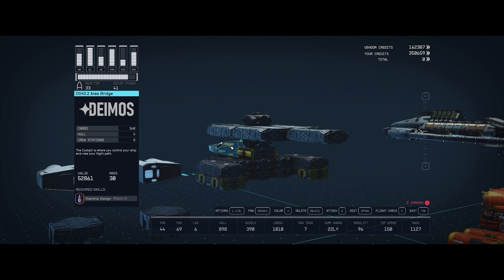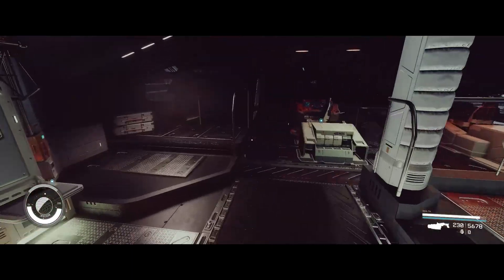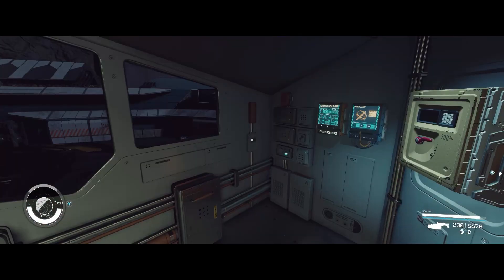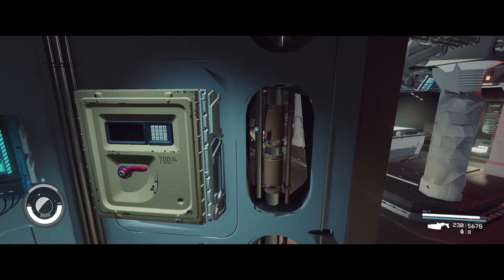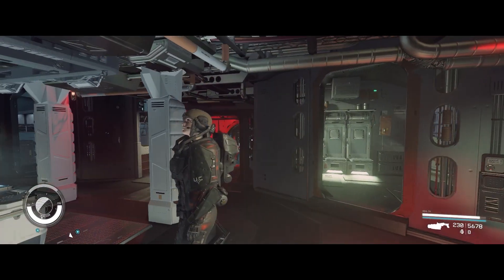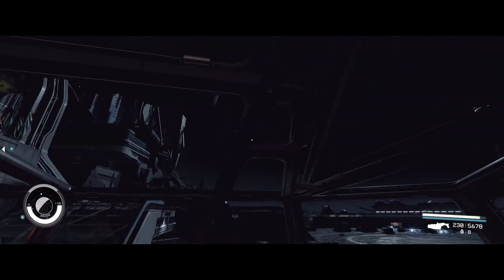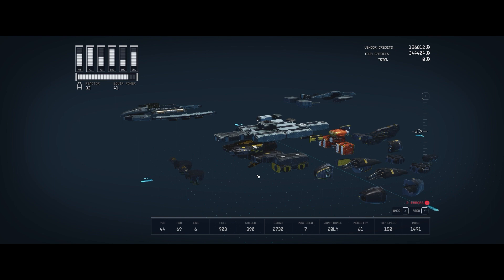There's one more thing to cover: the DS-40-2 Area Bridge by Deimos. It has a mass of 30 and requires rank 3 Starship Design, but it offers cargo of 360 and has 8 crew stations — 8! That's awesome. That is a really nice bridge, and I think when you see the interior you're going to agree it's the right choice. And if that Mantis nerd shows up and says 'The Razor Leaf uses a Deimos bridge' — well, there it is. Get on board.